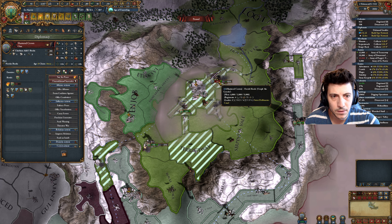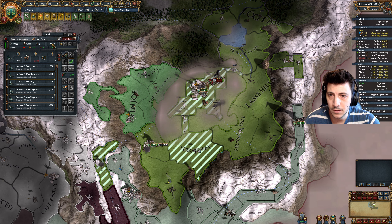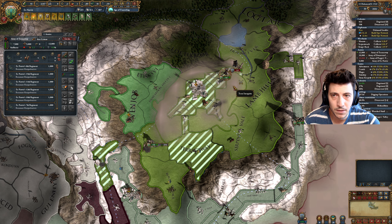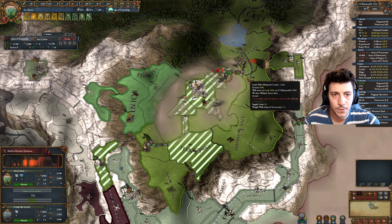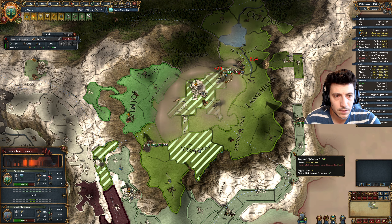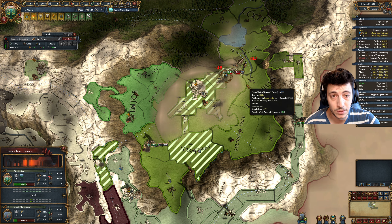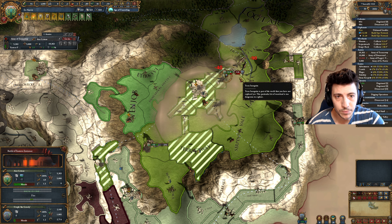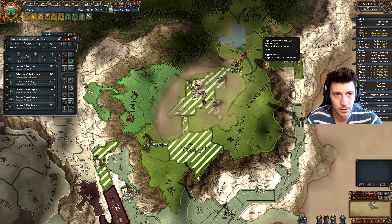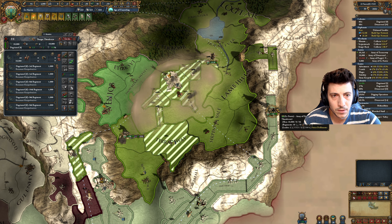I'm glad we put a commander in charge there. They're going to come over here. If we can get here fast enough and then get everybody under the same banner, we'll go attack them.